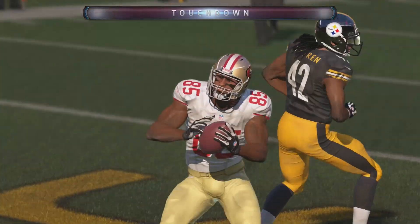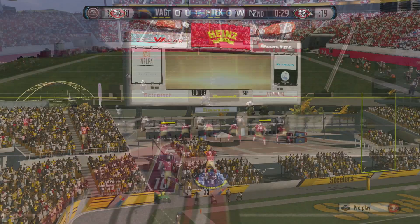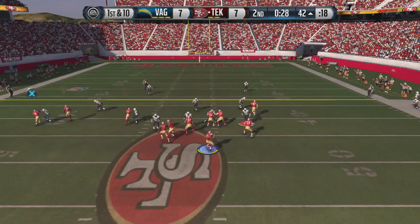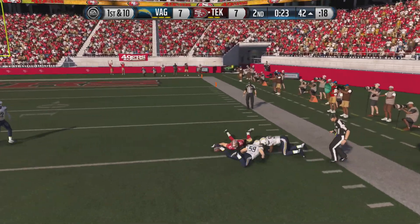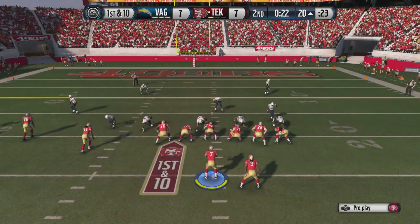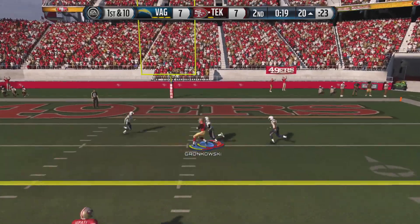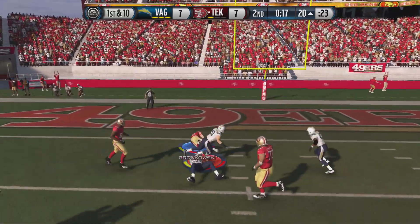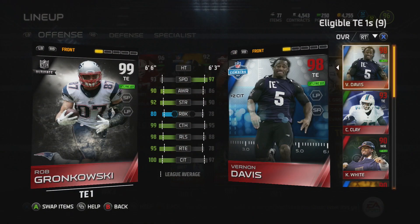At the end of the day, it all depends on how you use your tight end. If you need your tight end to be a run-blocker, then I think the Gronk card is going to be the one for you. But look at what Gronk can do at the pass-catching stats too. Right there, you saw that my opponent tried to use a defender against Gronk because he knew where I was going, and he still just made him look silly because of that run-blocking strength.